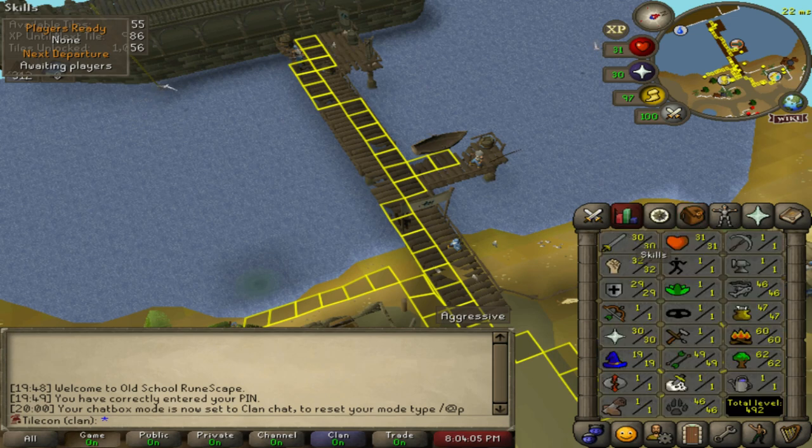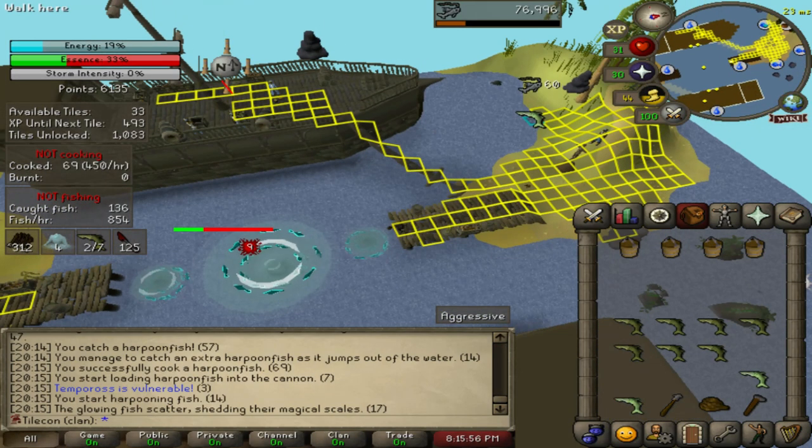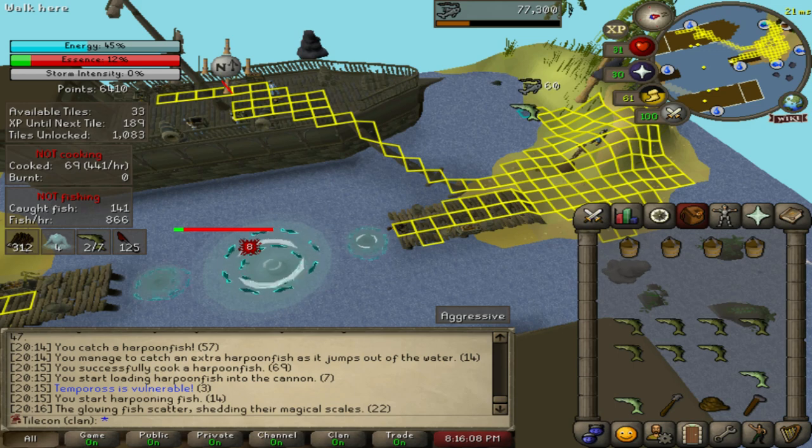Last episode I mentioned I might unlock construction to get experience for repairing the masts, but I'm a bit of an idiot and forgot how hard that is on a game mode like this. The closest Estate Agent is Varrock and I'm nowhere near there. Barbarian Village is the closest. So for now we're doing it without any construction XP. As you can see, we're just finishing up here. I got some extra fish but didn't feel like I'd have time because I wasn't hitting the essence enough. Hopefully this kills it.